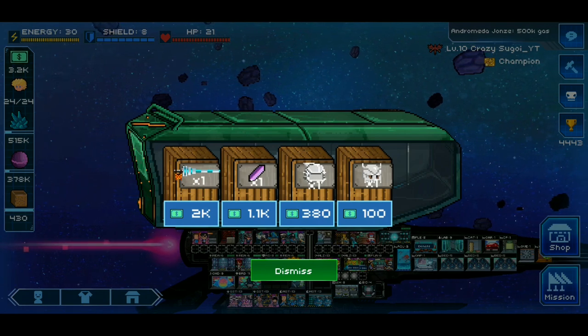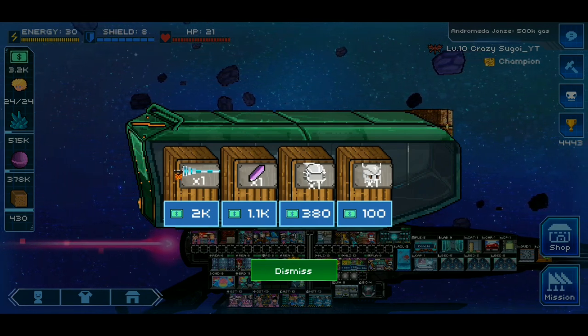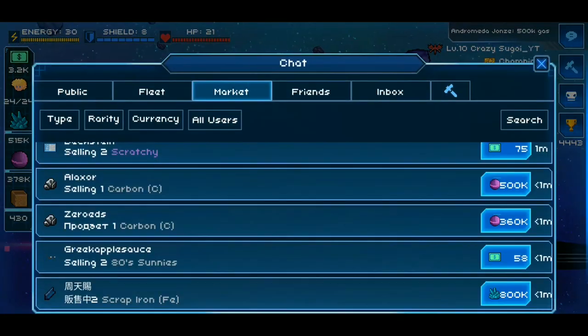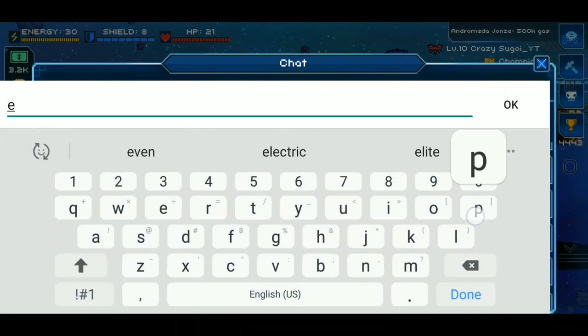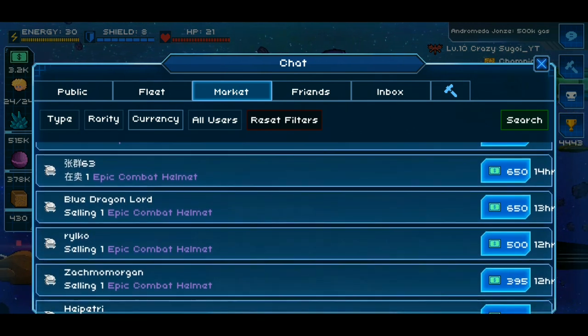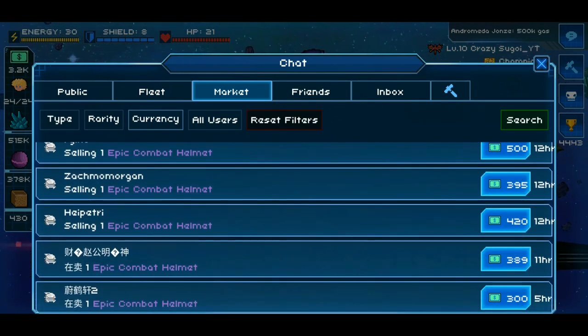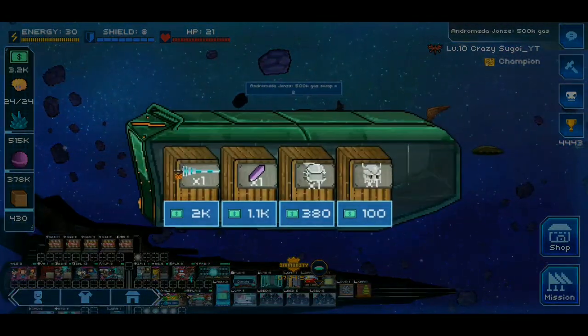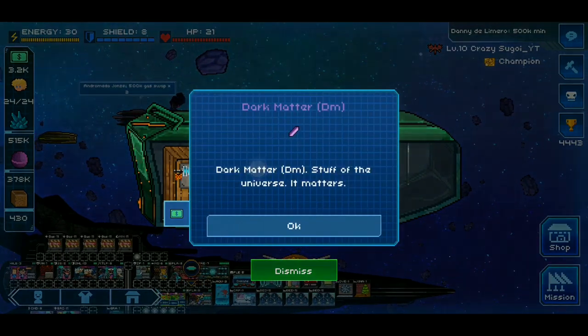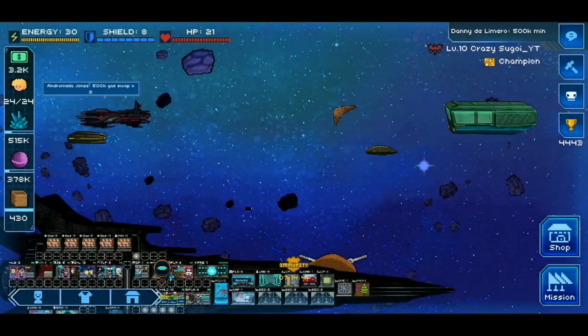The next item is the Epic Combat Helmet. I think 380 is a little overpriced in the first place. You can see people are selling this Epic Combat Helmet for 300 bucks, and that listing has been posted for five hours and it wasn't even sold. So this one is not a good buy this time around. Let's move on to Dark Matter, which is 1.1k.